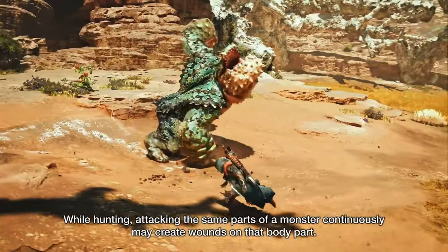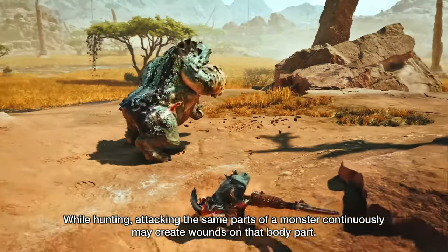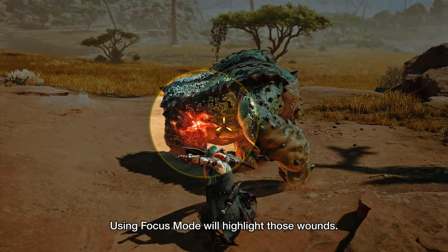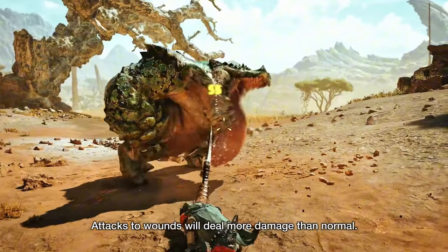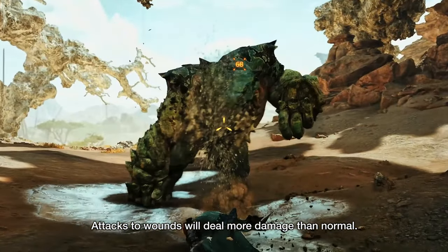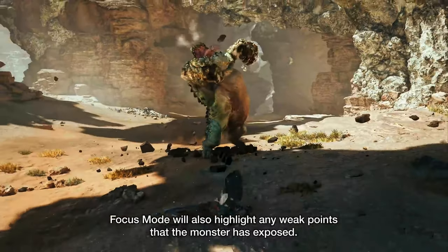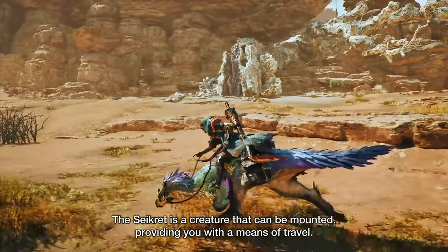Next we're gonna be focusing on Focus Mode. This is a new mechanic that works alongside the wounding system — it allows you to target monsters' weak points more accurately. When activated, Focus Mode highlights the wounds and weak spots on the monster, giving you a chance to deal maximum damage. It's a game changer for anyone looking to really fine-tune their strategies during hunts.